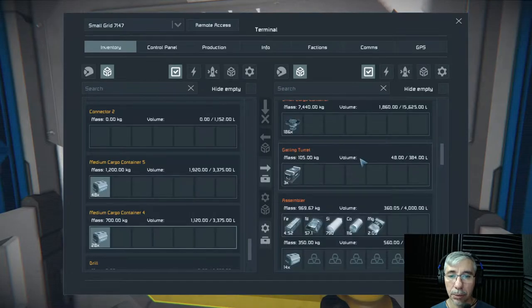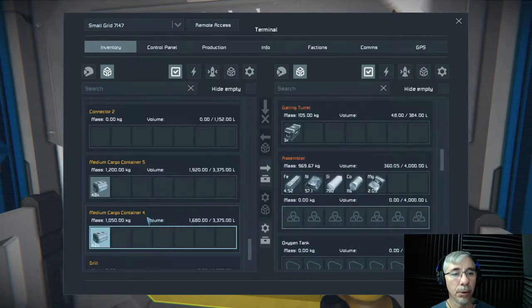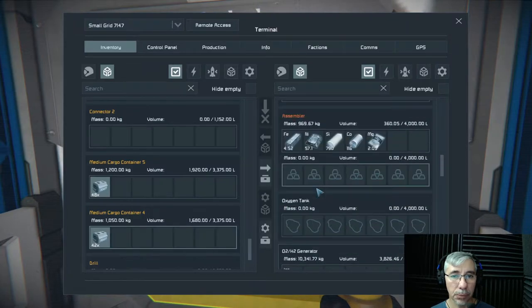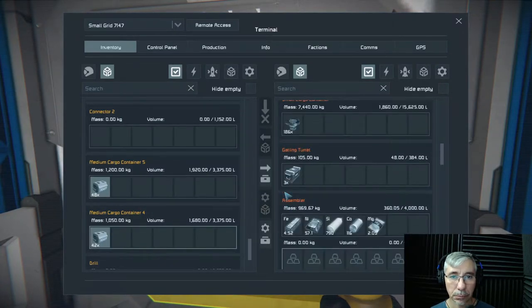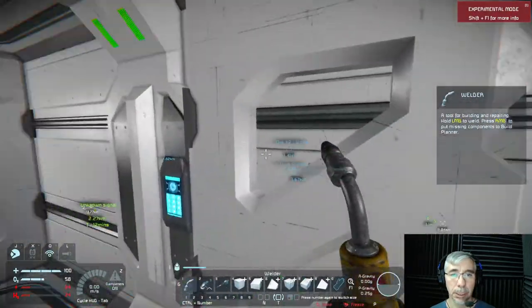Let's see — that's 48 and 28. There we go. There are some other items here too — 42 — but that's already too much, we don't need that much. Also, I'm low on energy.